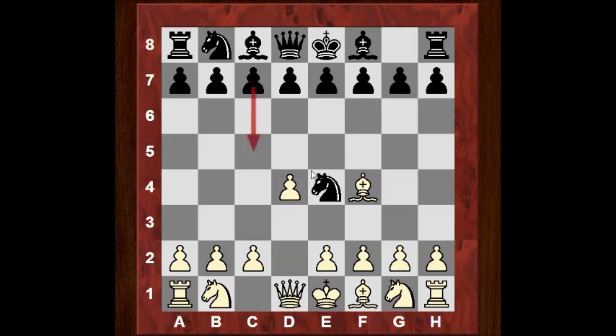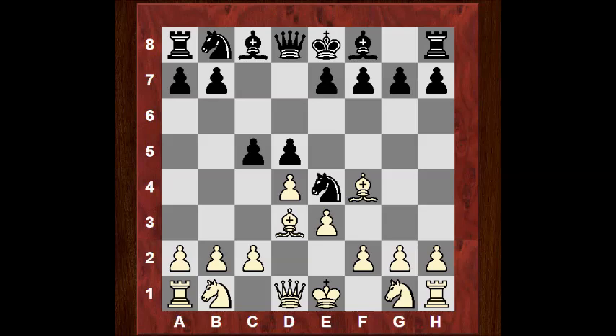Usually c5 here gives ideas of Qb6 hitting b2 - the Bishop's absence of protection of b2 is highlighted. But d5 is also popular, and with e3 and c5 it transposes anyway into the most common sort of games from this opening. After Bd3, usually in this position the Knight goes back to f6 - that's about 130 games. Cxd4 is 54. Much rarer here is Qb6, which seems quite logical to try and punish the Bishop not protecting b2.